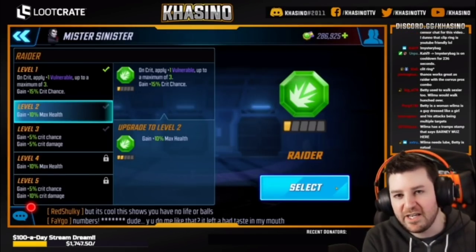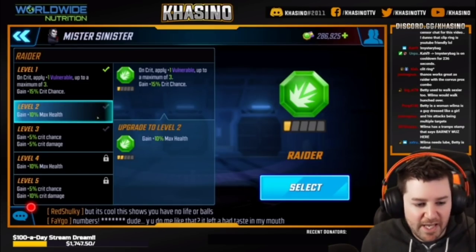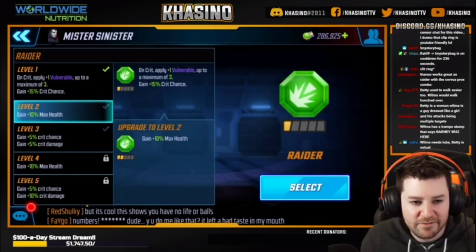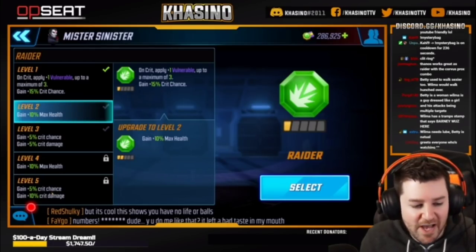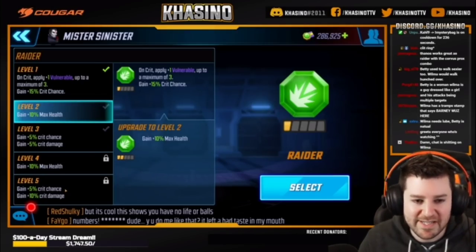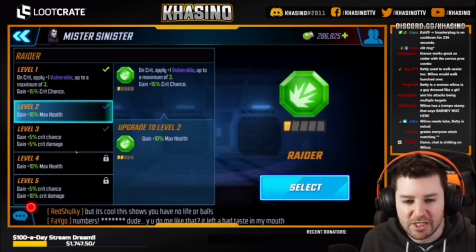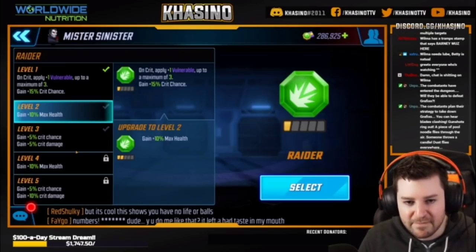First, we're going to take a look at Raider. It will ultimately give 20% max health if you go all the way to level five, which every single class will. It's also going to add in total 25% crit chance. Every character, with a few exceptions, has 10% base crit chance, so it brings them up to 35% crit chance at max. It's also going to add 10% crit damage, and most characters' base crit damage is 130%, which would bump it up to 140%.